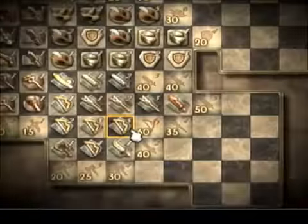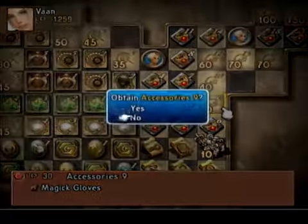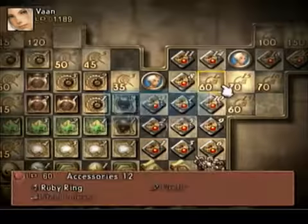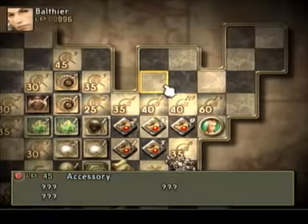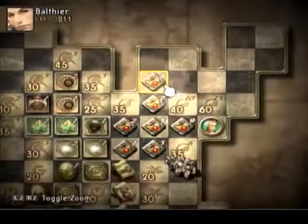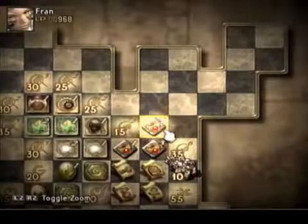You need to license them and equip them. Accessories up to 12 is what you need to go to. For Balthier and Fran, you need this license. Of course, it does mean you have to get a lot of junk along the way just to get there.